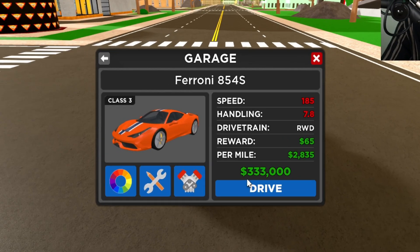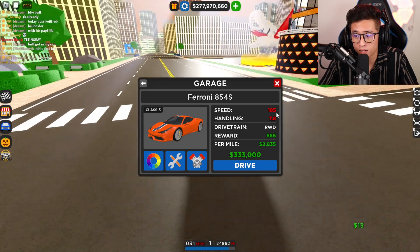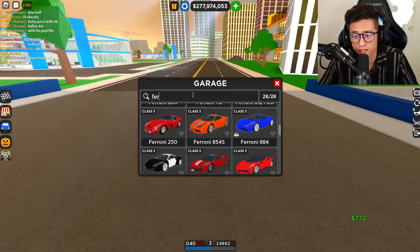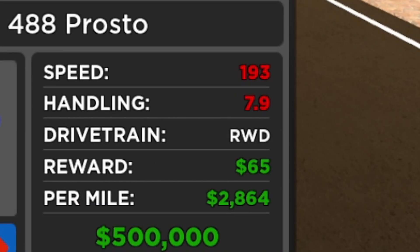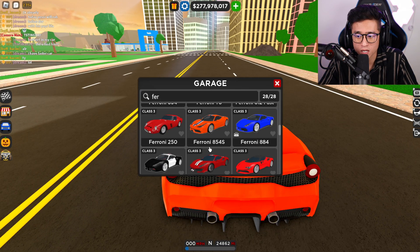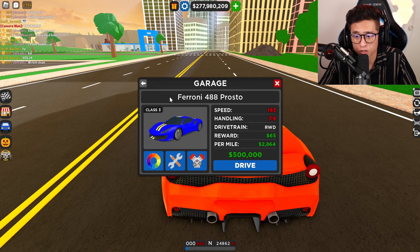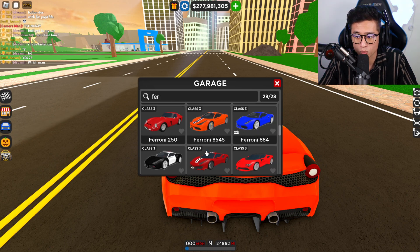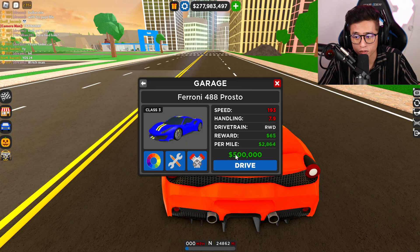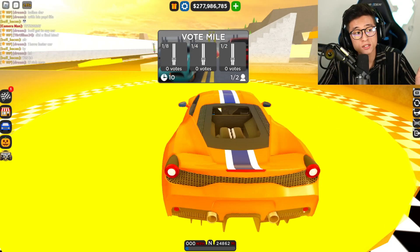The 458 Speciale is $333,000 and goes 185 miles an hour top speed with a handling of 7.8, compared to the 488 Pista which goes 193 miles an hour with a 7.9 handling. The difference between these two is just a bit of top speed. This is the base model, not fully upgraded yet. Performance-wise there's not much difference, but the 488 is actually a lot more expensive.